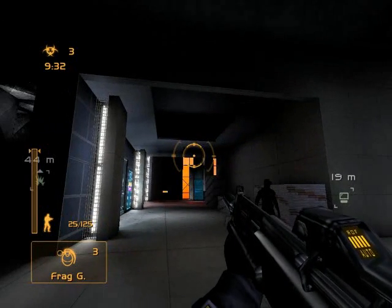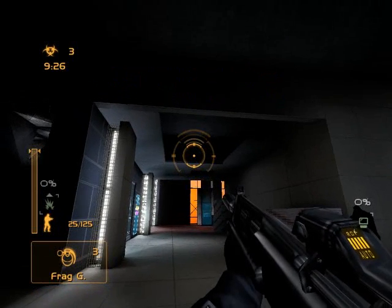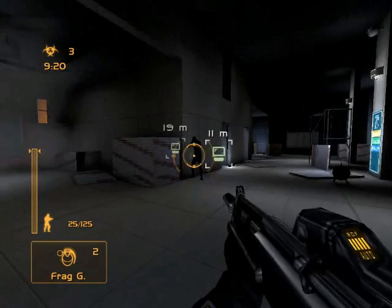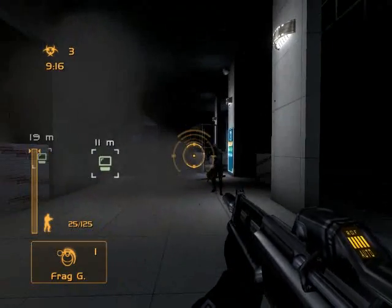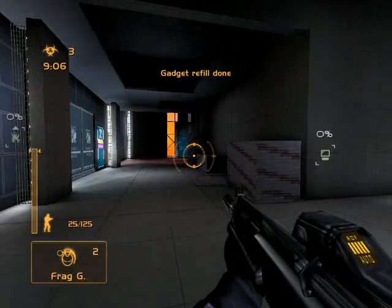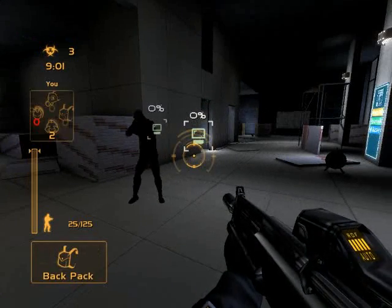Now if you hold down the button, you see how it beeps there? That controls how far it'll go. So if I only give it two clicks, it only goes that far. Basically you shoot a frag and it takes a while, so I can dive away from it. The next equipment is backpack. You right click on that and see how I have more frags now? It'll refill it — it gives you two more equipment.